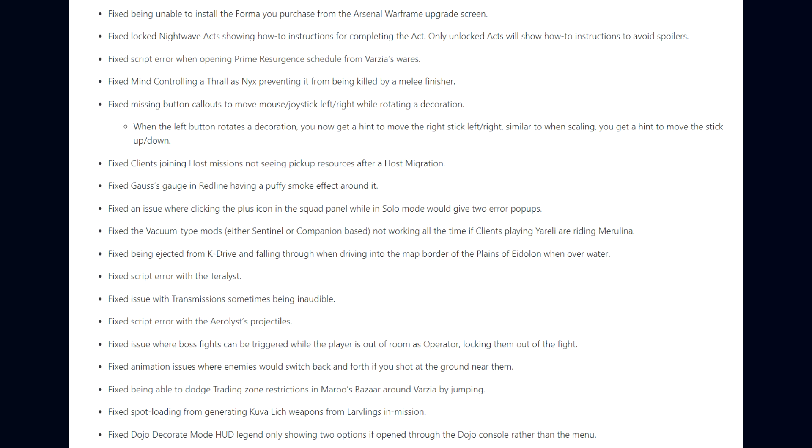Fixed mind-controlling a thrall as Nyx preventing it from being killed by a melee finisher; missing button callouts for moving the mouse or joystick left-right while rotating a decoration — when the left button rotates a decoration you now get a hint to move the right stick left and right, and a hint to move up and down when scaling; clients joining host missions not seeing pickup resources after a host migration; Gauss's gauge and Redline having a puffy smoke effect around them; an issue where clicking the plus icon in the squad panel in solo mode would give two error pop-ups; vacuum-type mods — either Sentinel or companion-based — not working all the time.